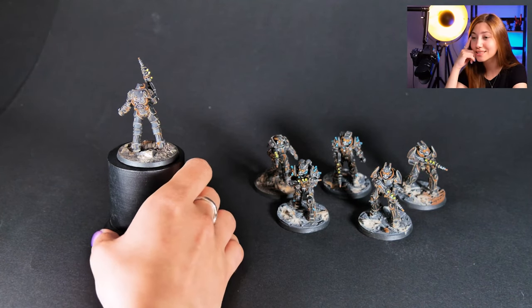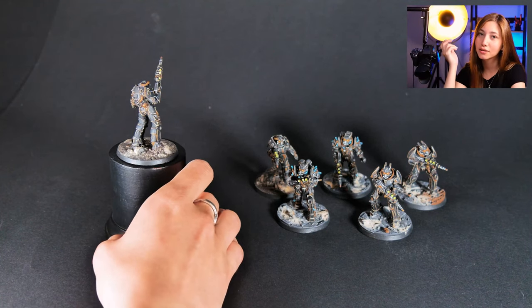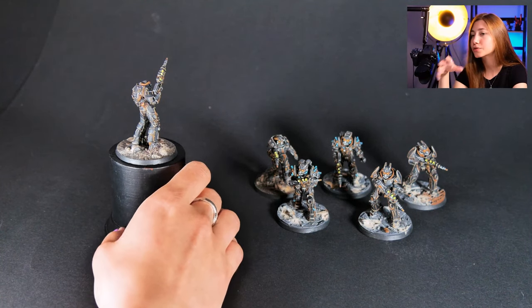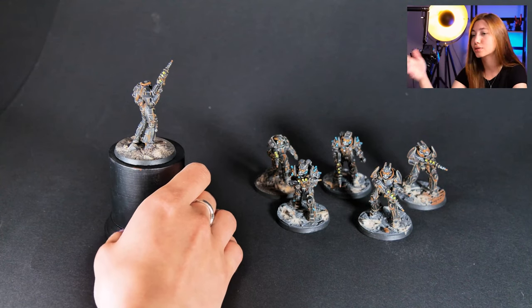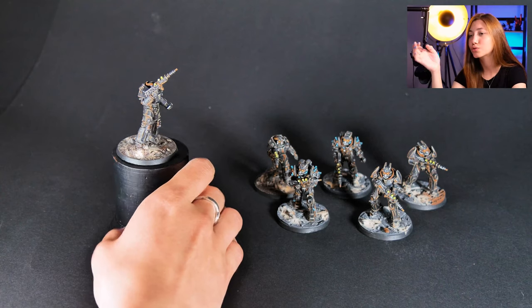So in here we have three types of different minis. The similarity is that two of them — actually four of them in this case — are in the power armor, and one of them are like enclave soldiers, and the other one are enclave tesla soldiers in the power armor, both of them. And we got two survivors.